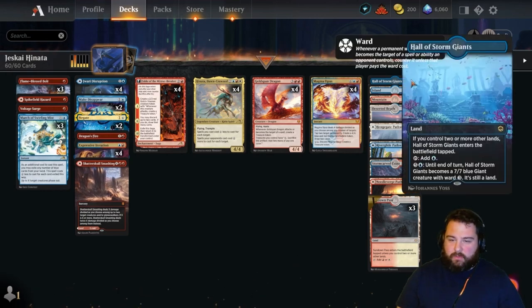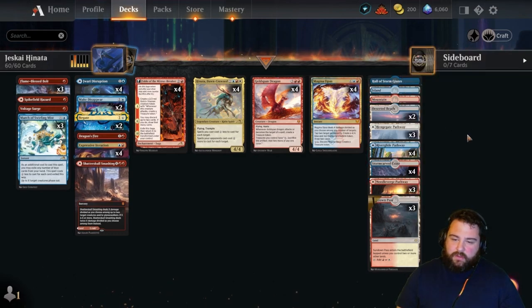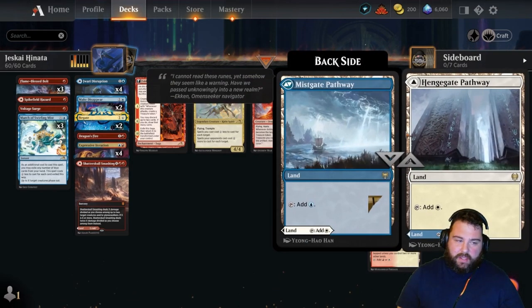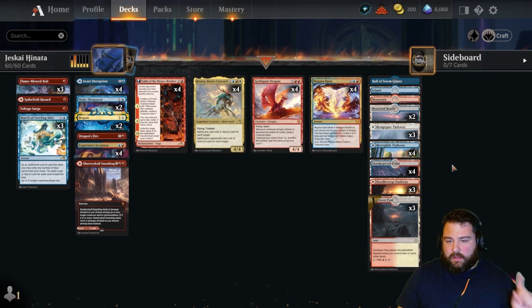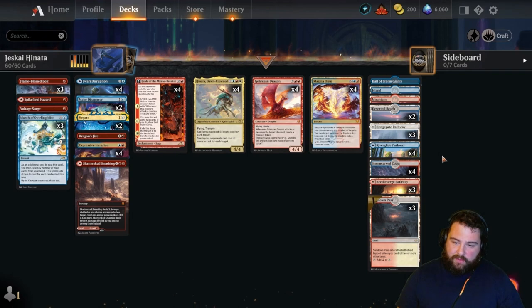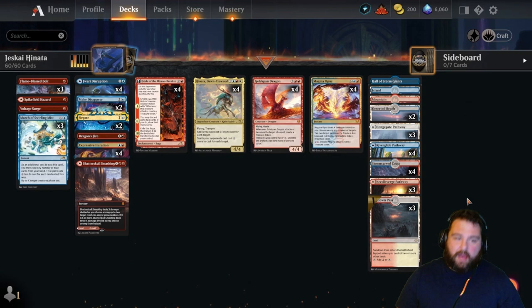For lands: one Hall of Storm Giants, basic islands, basic mountains, two Deserted Beaches, three pathways including Henge Gate. Pay attention on turns one through four to make sure you're lining up a plains for Henata and two mountains by turn five for Goldspan Dragon on curve. We also have Riverglide Pathway, Lavaglide Pathway, Stormcarved Coast, Needleverge Pathway, and Sundown Pass.